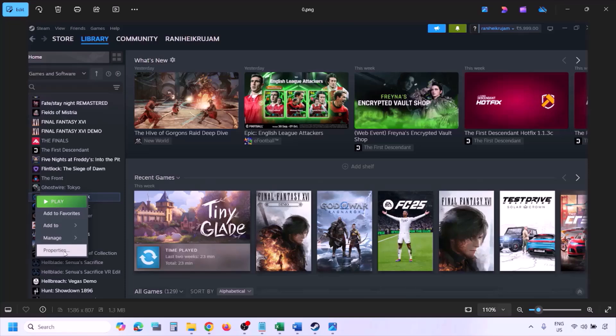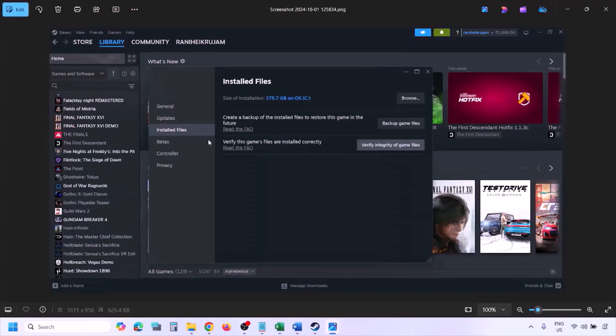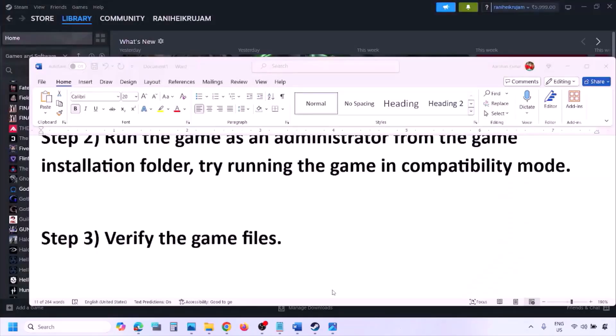Right-click on the game and select Properties, then go to the Installed Files tab and click on Verify Integrity of Game Files. Once the verification is 100% complete, launch the game and check.